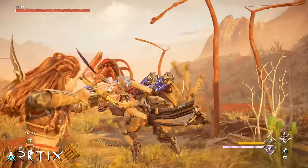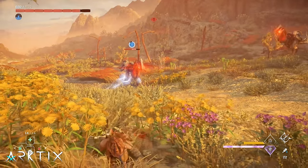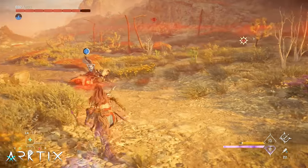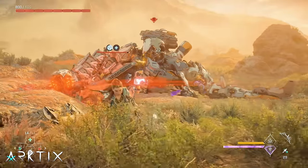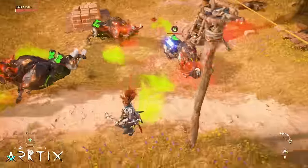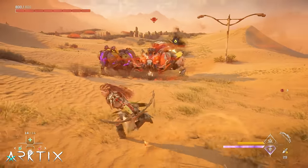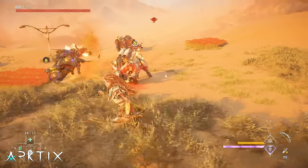A chain reaction is an explosion that occurs when you proc a machine's elemental canister with a corresponding elemental arrow. After a short delay, the canister will explode, dealing damage to the machine's health and also immediately applying the elemental state, regardless of their resistance to it. So even with the weakest frost arrow in the game, you can trigger the brittle state on a thunder jaw that's strong against frost. In the early game, the bristlebacks have acid canisters that you can trigger with the acid arrows on your default bow. There are also fire bristlebacks with blaze canisters.